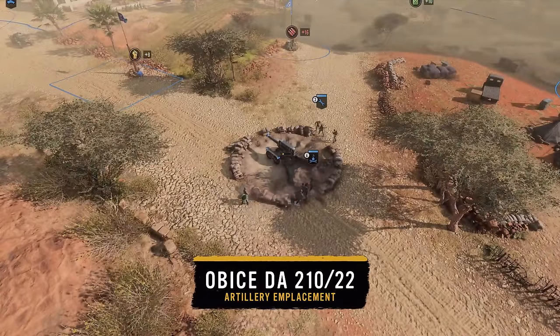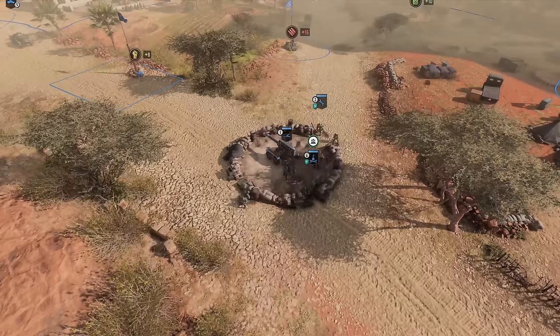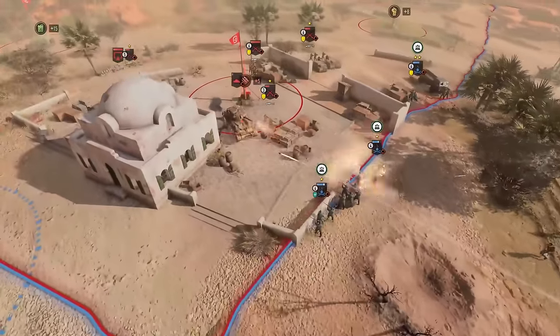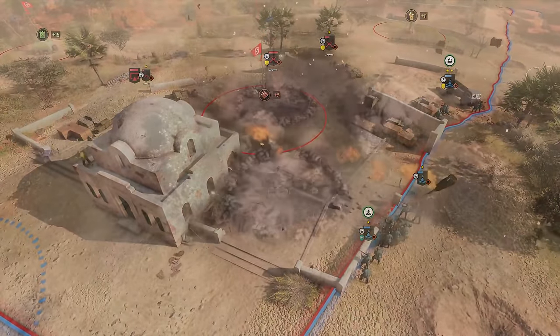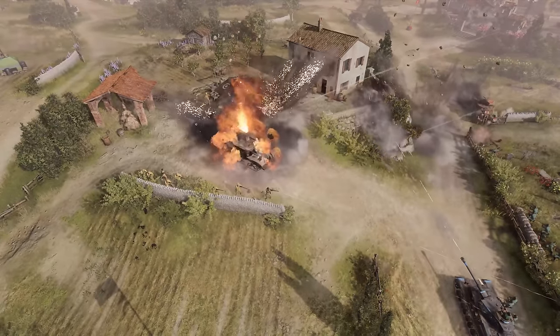The OBJ-DAT-210-22 is a large howitzer emplacement that is constructed by Pioneers. Its shells are capable of damaging anything it hits, making it one of the fiercest artillery pieces currently. Nothing hits quite like this.